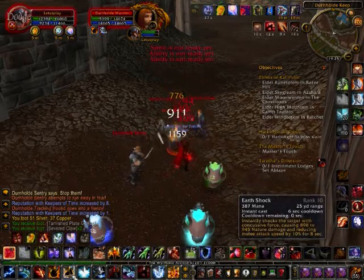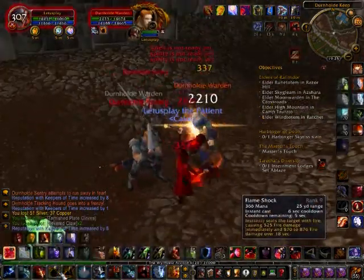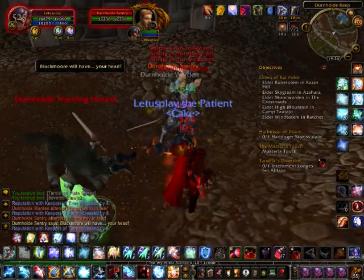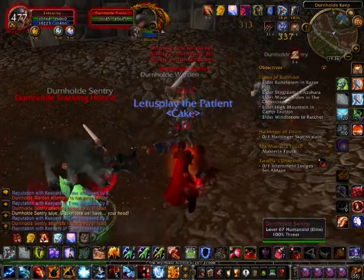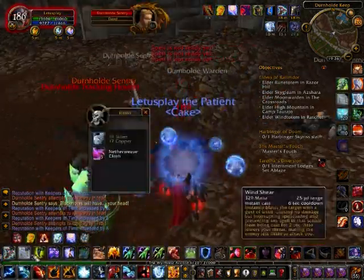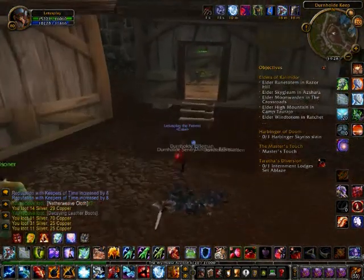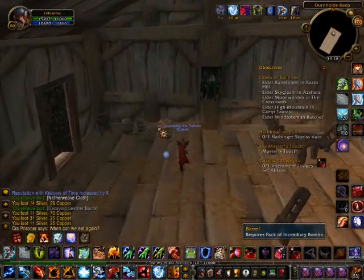I just dodged all the mobs and jumped right into the instance. We've just gone into the instance now and we are on the same level as where the Lodges are. You will have to kill quite a lot of mobs in order to get to the Lodges, but the mobs are only level 67, which means they're much easier than the mobs we were killing before. So no problem whatsoever.